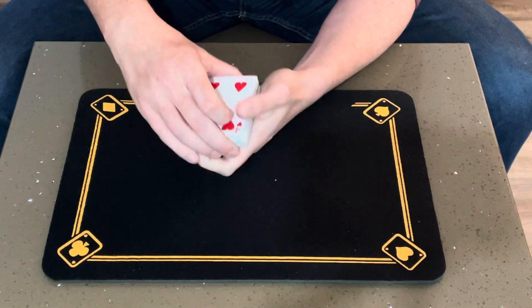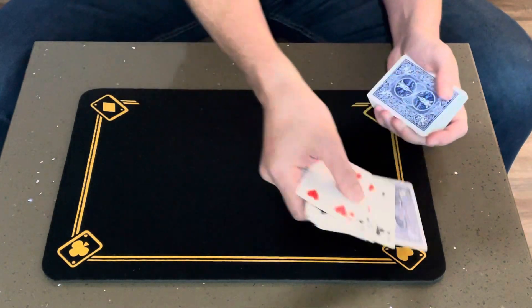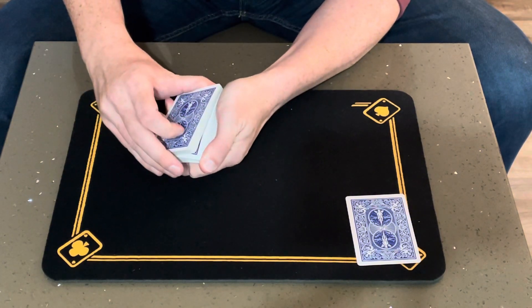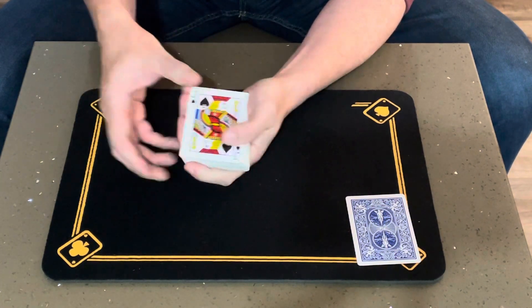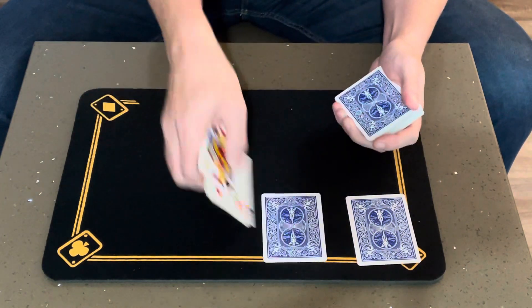I'll take these, flip them over, and I'll take out the first face-down card that we see — the card that the spectator stopped on. And there's no force involved. I can go nice and slow; they can stop me whenever they want. We'll take out the face-down card that they stopped me on.